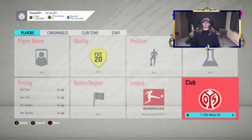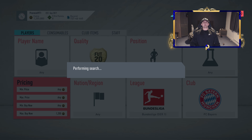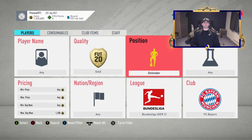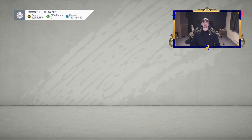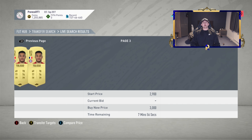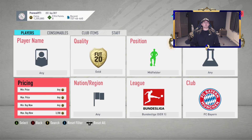The next one is going to be another league filter — Bundesliga, looking at Bayern, obviously gold, and we're just going to go for the minimum. You do get their keeper Neuer quite a lot — I'll check what his buy now is first, and then we might do midfielders for this one. He's too low, so we'll do midfielders. This filter used to be really good before him. We mostly get Tolisso in here, but you may also get Coman, and I believe there's a possibility for Kimmich as well.